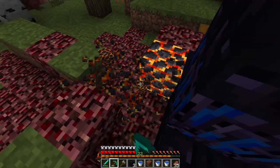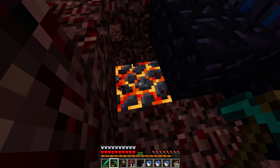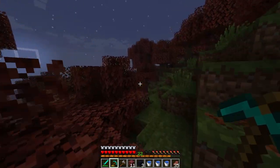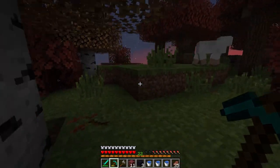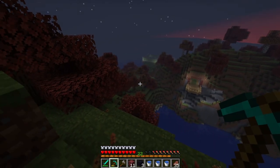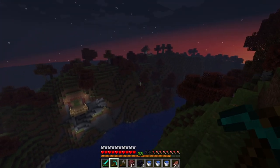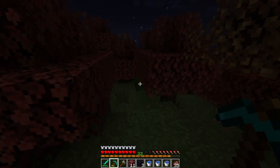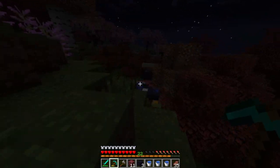Let's grab these magma blocks — those will be useful in the future. I plan on turning this area into something else. I might actually move the portal — maybe move it somewhere over here, like right here or down here. Yeah, I might do it down here, I think that would be cooler. Turn this area into another tower. So instead of repairing it, we're just gonna move it.